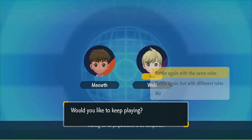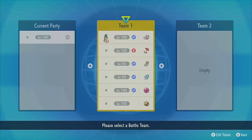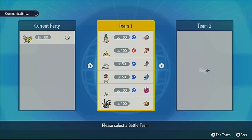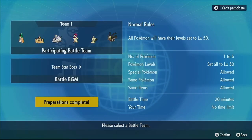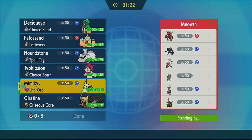Maybe that's why Burn is more superior, but the accuracy on Will-O-Wisp normally fails me — I always normally miss, and my opponent almost always gets it on me. I cannot believe that his King Gambit still one-shot me on my Mimikyu. That really bothered me.